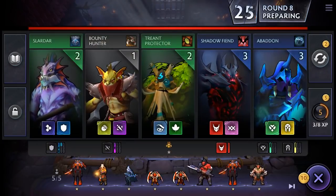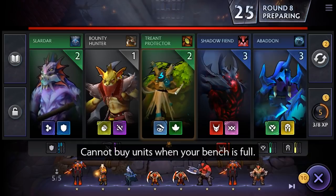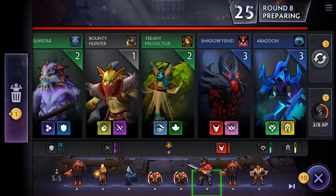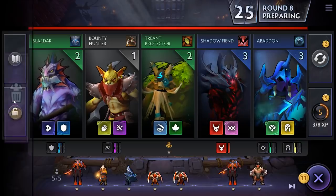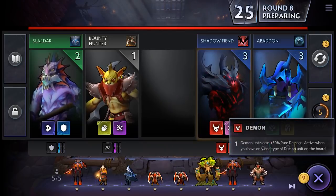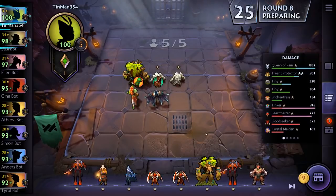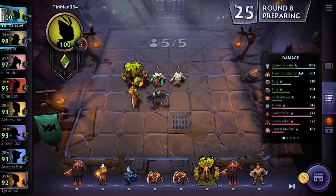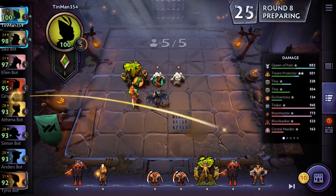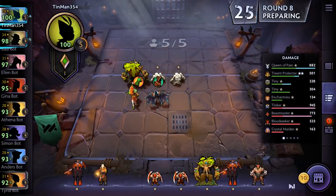We have one Treant, so let's buy a second one. But we don't have room on our bench — if we try to buy, it says 'cannot buy units when your bench is full.' To clear some space, let's sell off Axe by clicking on him and pressing E or dragging to the trash. Now with a spot open on our bench, we can pick up Treant. However, we notice we got down to 9 gold. Remember interest comes every increment of 10 gold, so we should sell something else to get up to 10 gold and collect that extra interest. Let's sell off Drowranger for $1 to get us up to 10 gold, so next turn we'll collect 1 gold of interest.